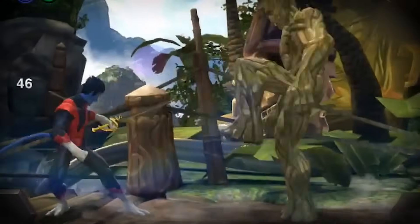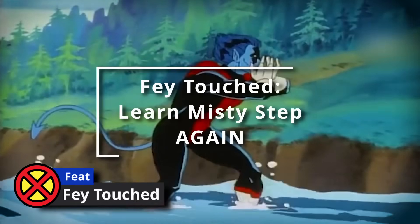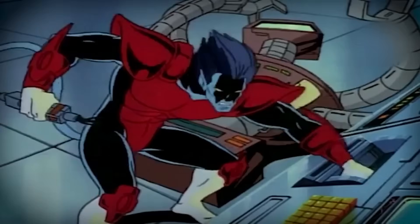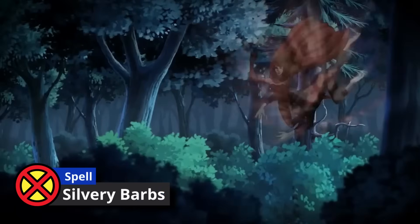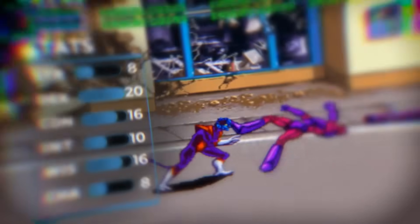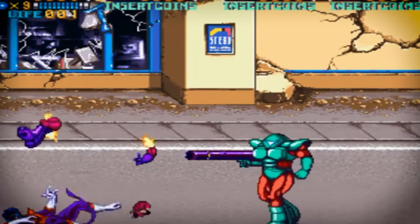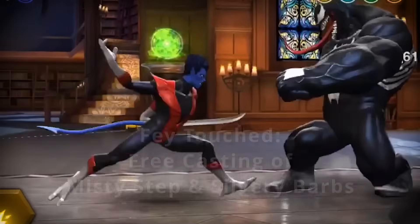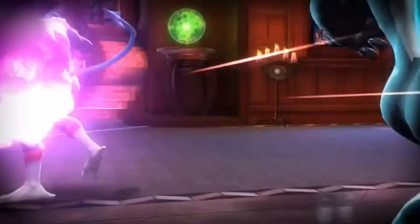At 12th level of Ranger, we get another ability score improvement and we take Fey Touched for more teleportation. This feat gives us Misty Step, so we can swap out our learned Misty Step and use that spell slot for something else. We also get a first-level spell, so we take Silvery Barbs — quite helpful — and we boost our Wisdom by one point. Because of this feat, we don't need to expend a spell slot to cast Misty Step or Silvery Barbs once, giving us one more free teleportation.